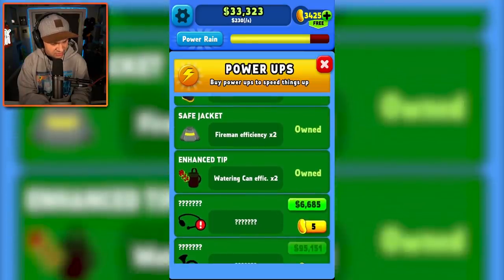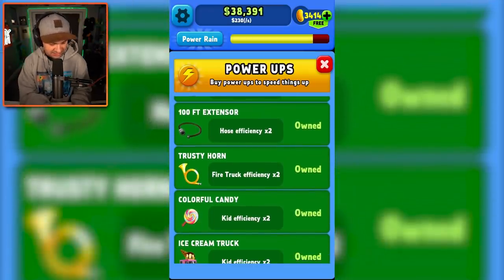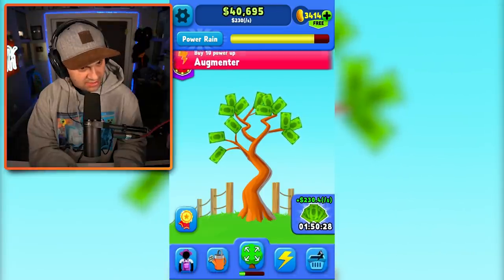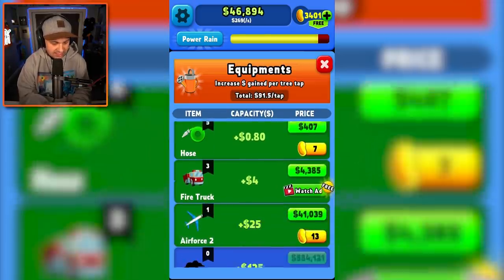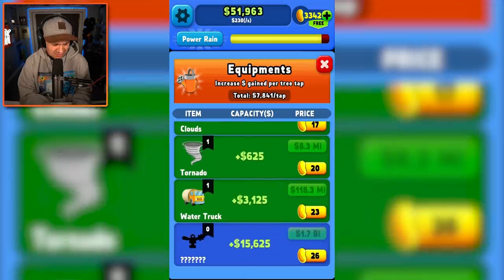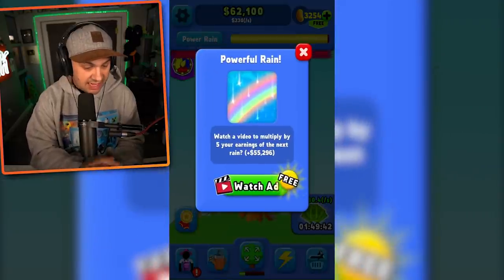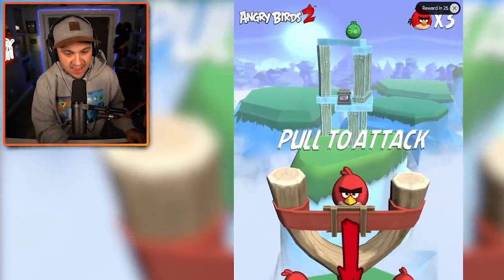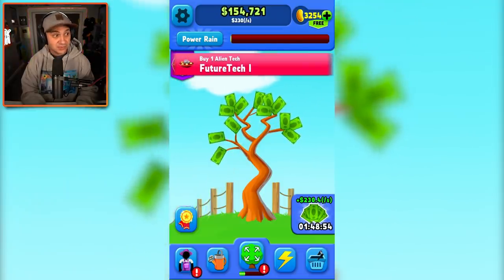There's a safe jacket, because you never know the hazards of watering a plant. Watering can efficiency times two. This increases the hose efficiency, and then this increases the fire truck efficiency. There are so many power-ups and I'm making 30, 40,000. I'm just making a lot of money right now and I'm not even tapping. Let's get an airplane — the Air Force is now helping me grow this tree, and now clouds, and now tornadoes. A water truck? A sprinkler? A water tower? Alien technology. That's right, folks — we now have alien technology helping us bring our money tree to full growth. It's about to power rain. I should do the times five. Give me Angry Birds too, I don't care. I'm getting times five power rain! Look at all these achievements I'm getting. I just made like $100,000 just from five seconds of rain. This is getting kind of insane.